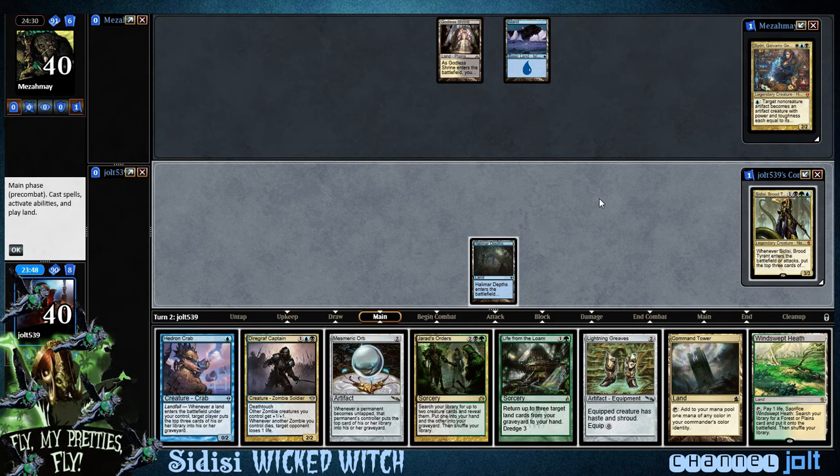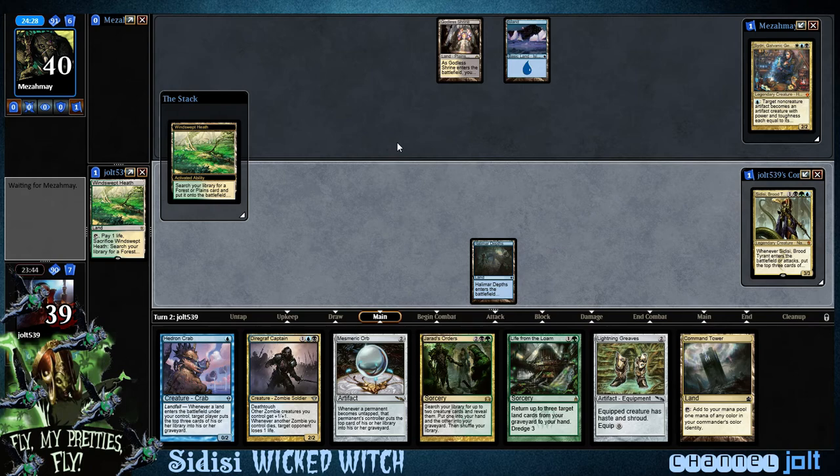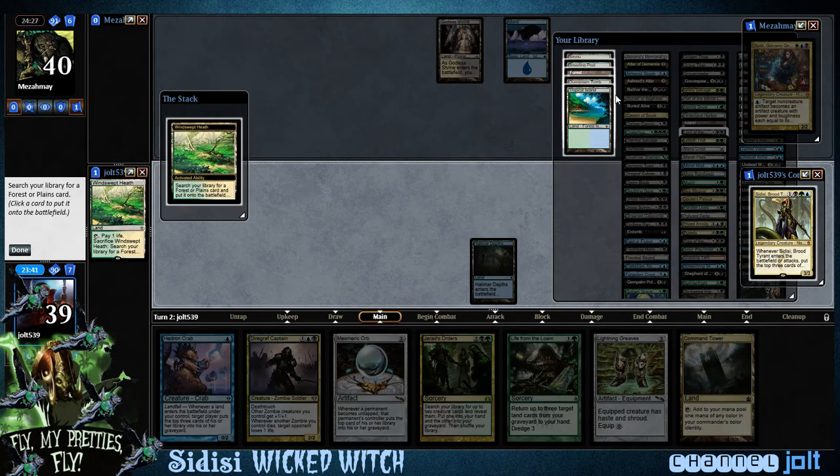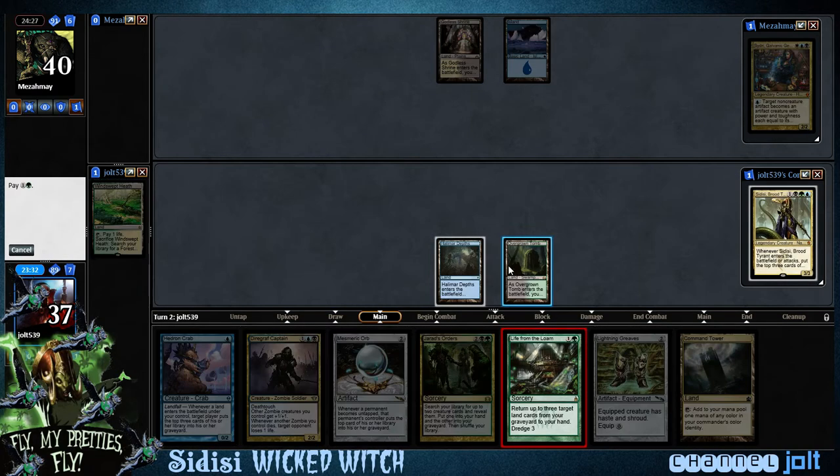We could start milling right now, but I kind of like cracking the Windswept Heath. We lose the two zombies on top, but that's okay. So let's crack this Windswept Heath so we can get some Life from the Loam action going. Life from the Loam is just such a fun card. Let's grab Overgrown Tomb — we're going to shock that in. Life from the Loam on Windswept Heath.